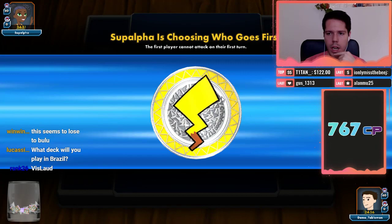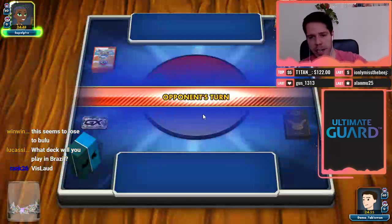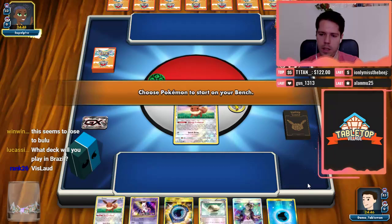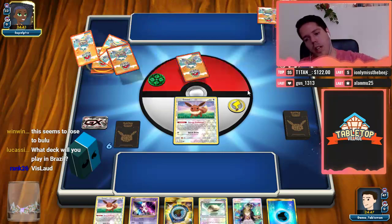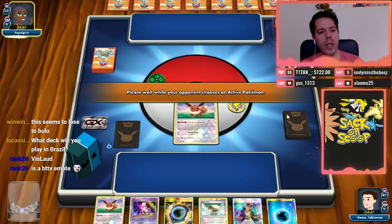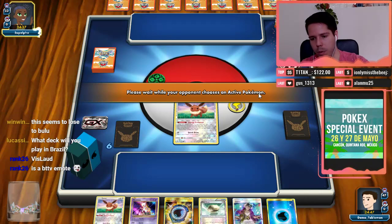We're going to go second, so we won't be able to evolve into Glaceon to stop a potential Brigette. However, we do start Eevee, but our hand is just not good — once again we are draw-supporter-less. We're up against Venusaur Shining Genesect, so a really, really bad matchup.